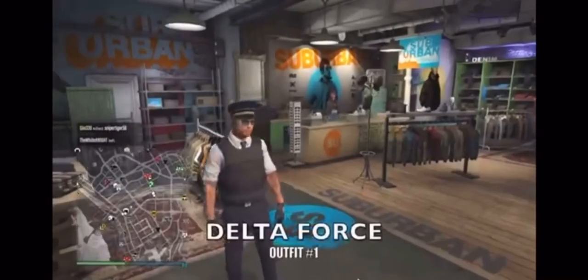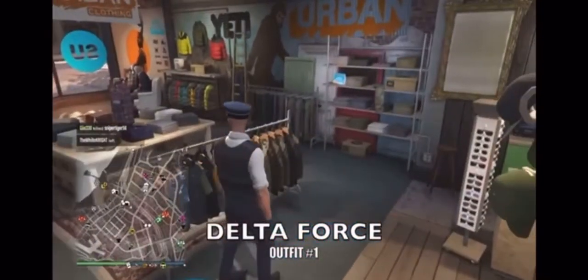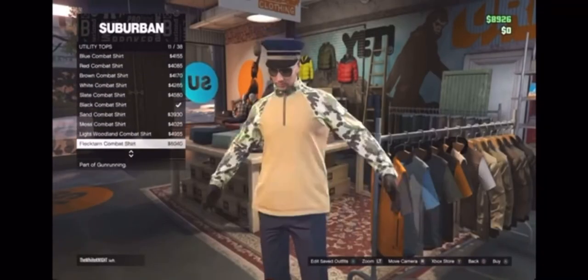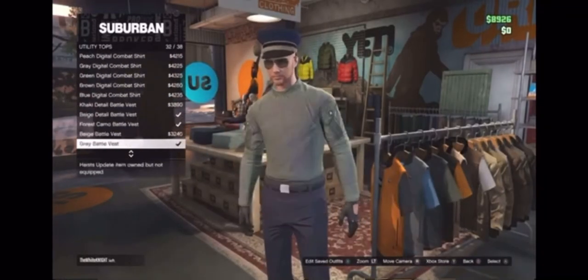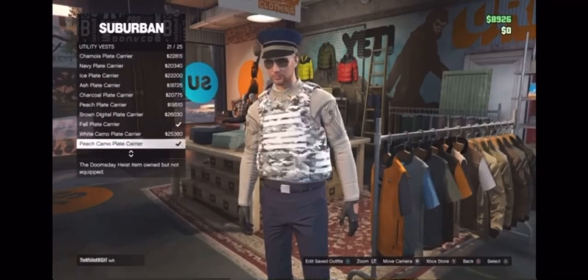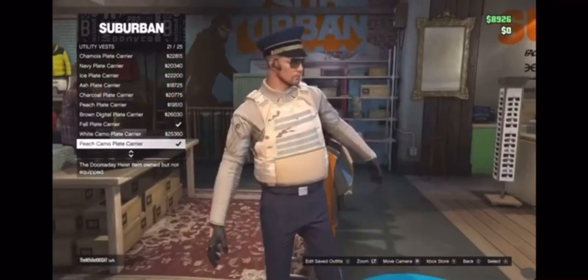The first outfit we'll be going over is the Delta Force outfit. To start, go under tops, then utility tops, and pick the beige detailed battle vest. Next, one category below under utility vests, we'll be using the peach camo plate carrier.